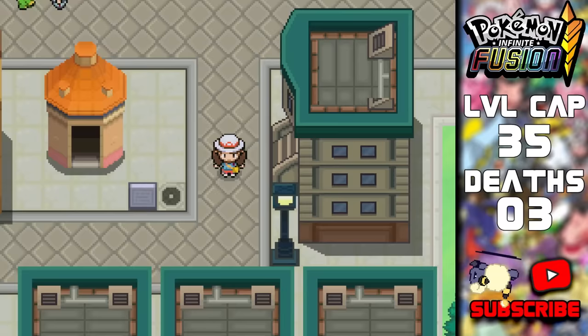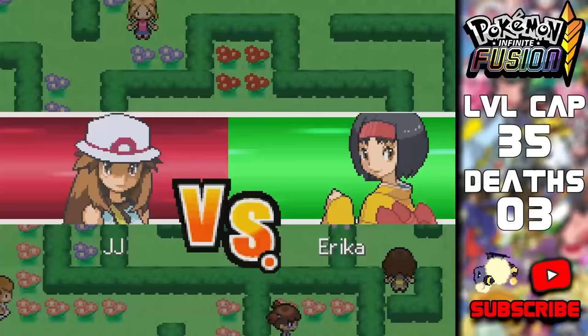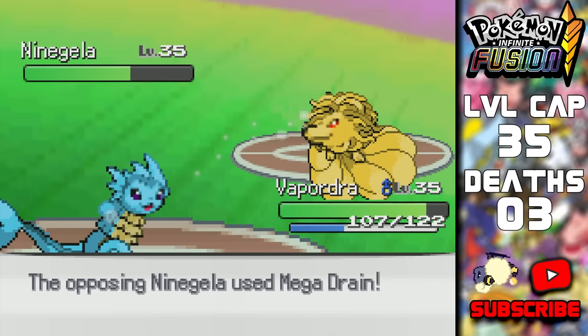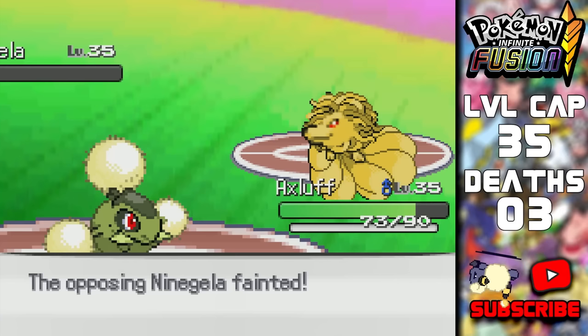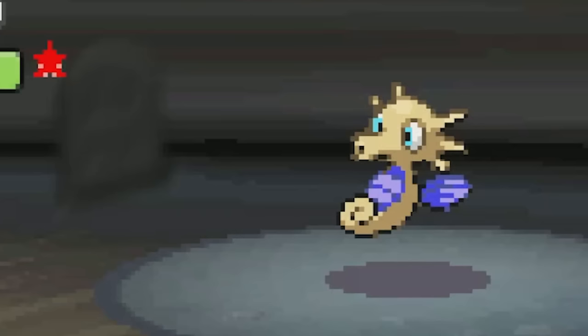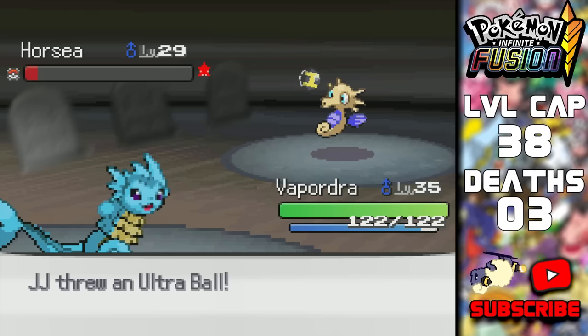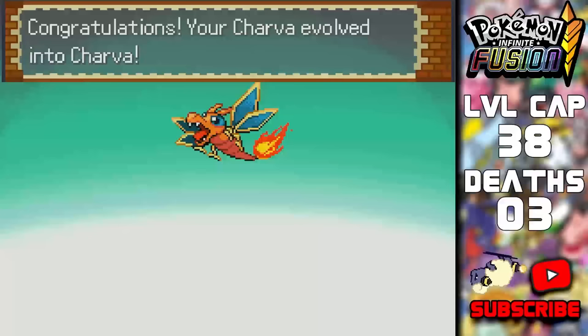It just so happens that Erika is a Fire type expert. Charinch also evolved into Charva — now Fire Dragon with EQ — so we should be fine. We also have Levitate to be immune to super effective Ground type attacks. Erika's first Pokemon was a piece of cake, but Naingula put up a fight with Mega Drain for Vapordra. It couldn't really hit Axeluff though, so two Dragon Dances later and an Acrobatics — there was no chance for her. Then — no freaking way — we got another Shiny. It's a Horsea! I almost killed it. Two full-odds Shinies in one run — absolutely insane. I'll just replace the Horsea we already have.